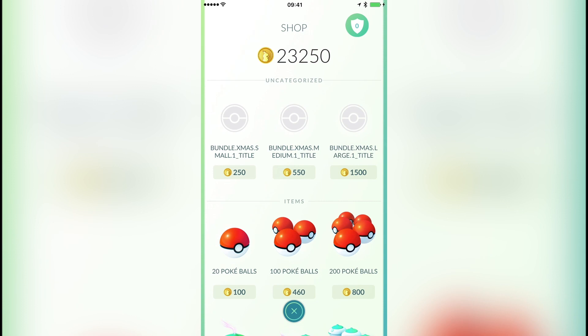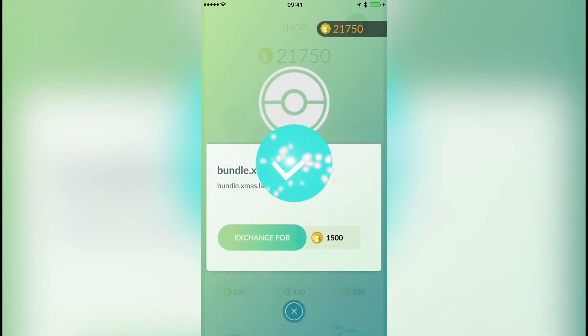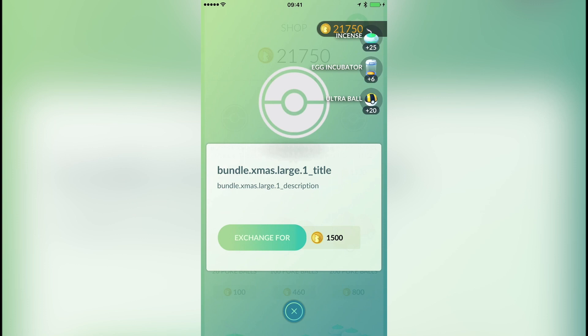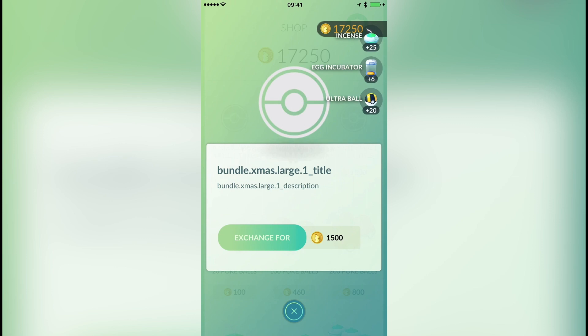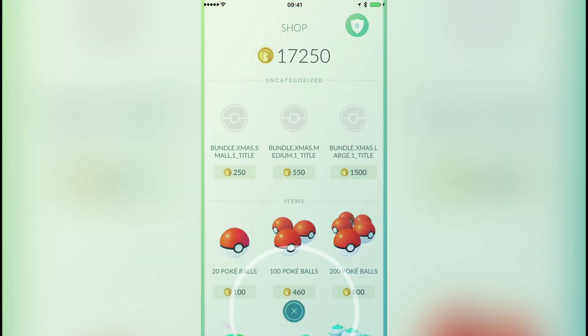And here we go — let's do the big ones. Large Christmas Bundle, give me something good. The animation's not very good. So, 20 Pokeballs, a load of Egg Incubators, and some Incense, I think. Nothing really that amazing. Let's go for another one — the exact same thing again. Okay, let's do it again. Is this literally all you get out of these? I'm going to try it one more time. If it's the same... and that's the exact same thing again.